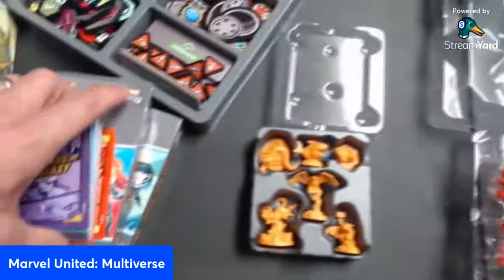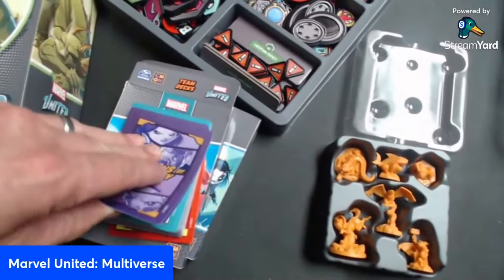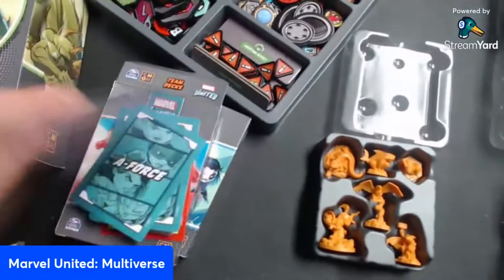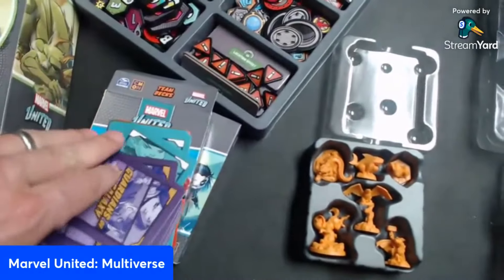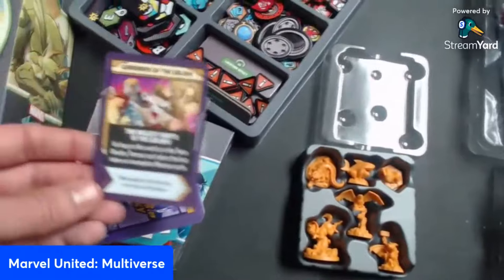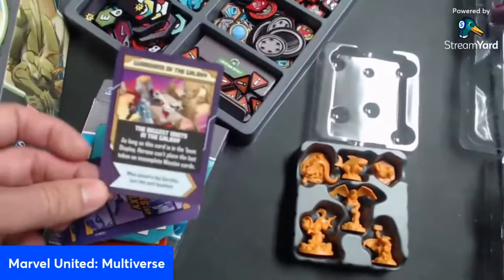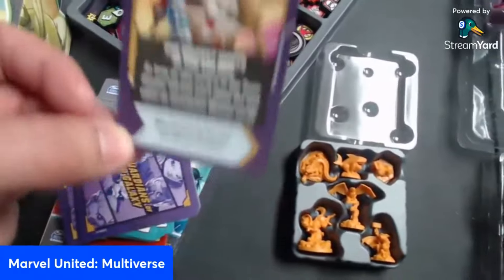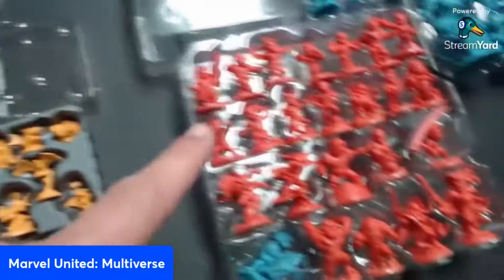Another way to help is through team decks. Each team deck tells you who belongs on that team — for example, Guardians of the Galaxy. If you're playing any of those characters, you shuffle the team deck, flip the top card, and if a character wants to play that card instead of the one in their hand, they can discard their hand card and play the team card. Another helping hand against all these super hard villains.